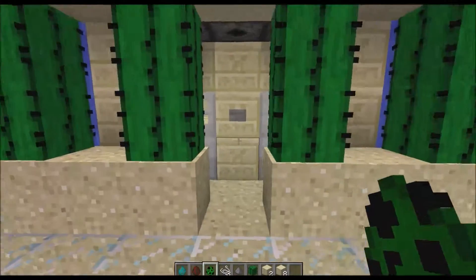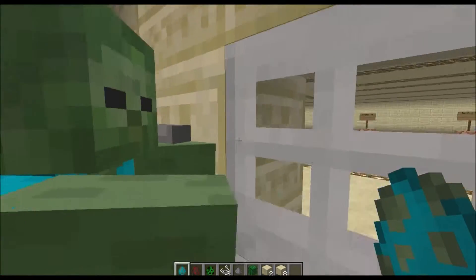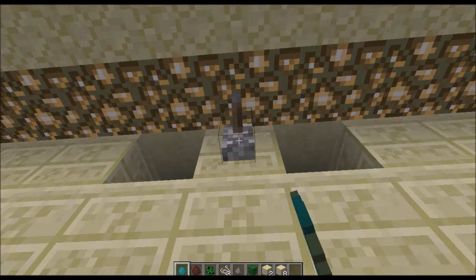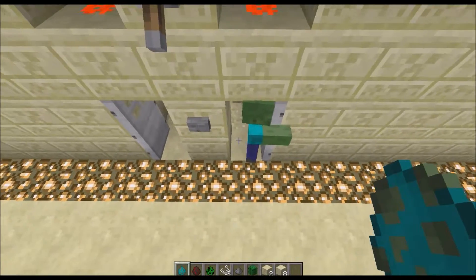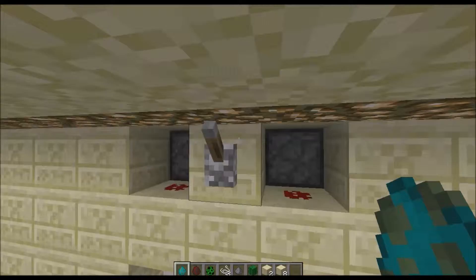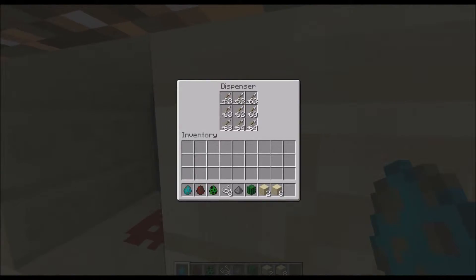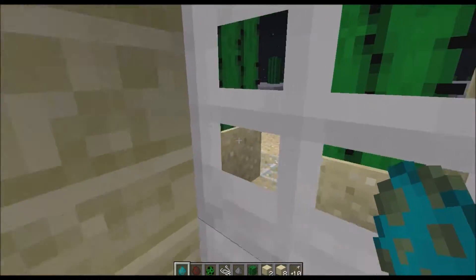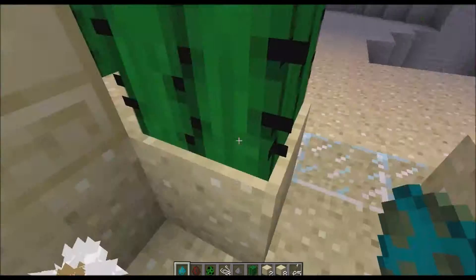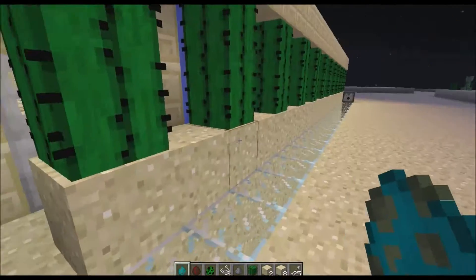I'm just going to show a couple of other things that I've done. So I'm going to summon a couple of zombies over here, see if I can open the door. I've hooked up this little dispenser system right here — oh, that's a minor flaw, it wasn't supposed to happen. Unless it's supposed to fire off a couple of arrows, and whatever's out there will die. So if there's something lurking outside your door that you don't want to worry about, you can kill it with those.